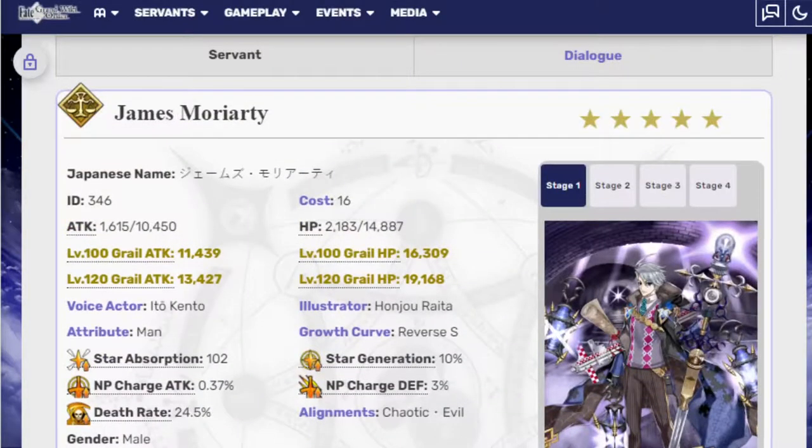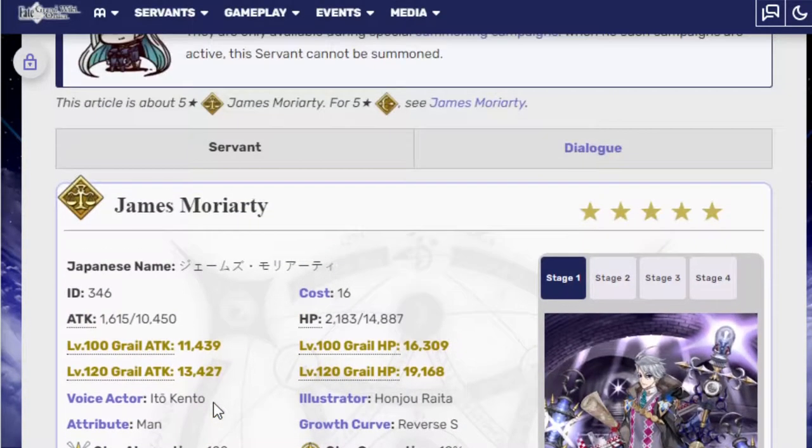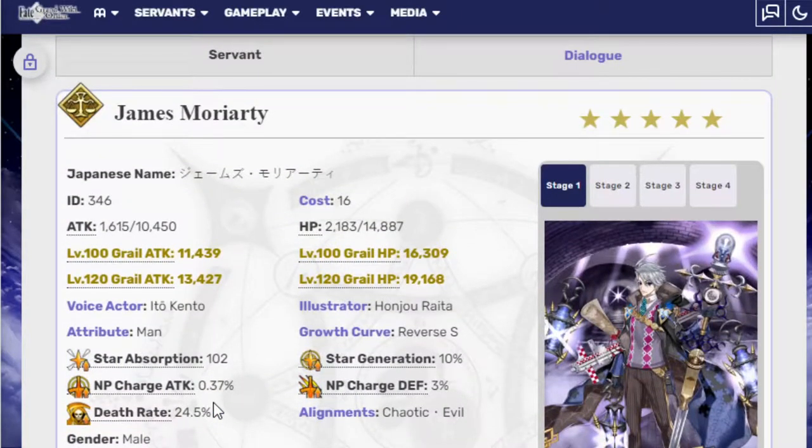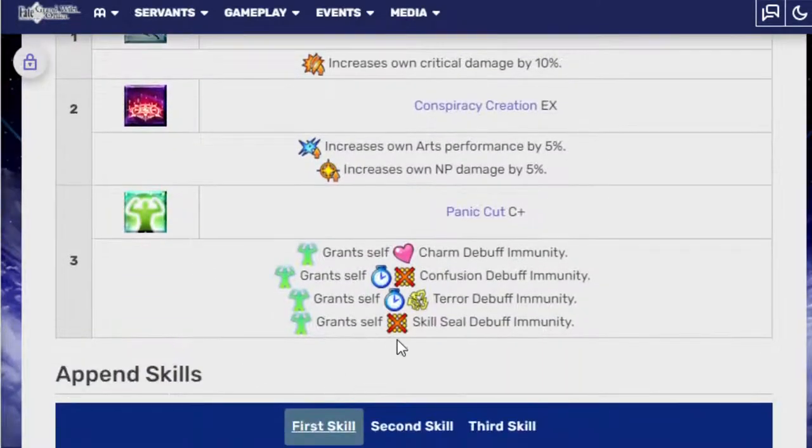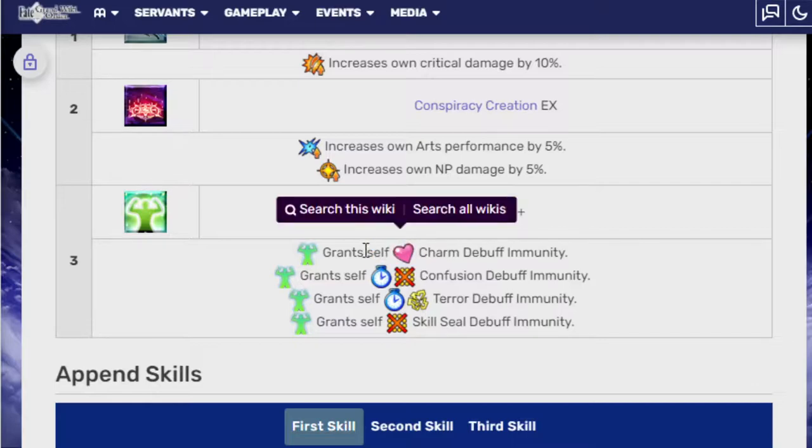Initial look at him — I think he looks pretty damn solid, to be 100% real. Ruler is a weird class for a lot of reasons, especially here, because for the most part you would want an AOE arts unit for farming, and most of the time you use a Ruler in some kind of challenge quest. But I'm going to assume there are going to be challenge quests where he's super well built, because of how much immunity he has. If you want to know why I'm so giddy on where he grants himself charm debuff immunity — it's because I remember the fight from Shimosa where it was a constant charm debuff. All the stuff he's immune to is kind of crazy, because it's all the stuff that a lot of bosses will just randomly give you, and removing that randomness is very nice.